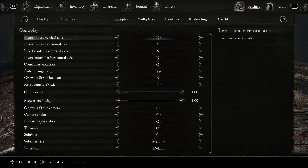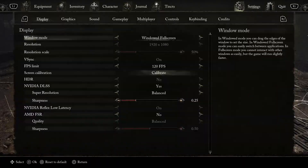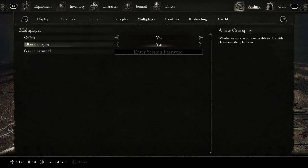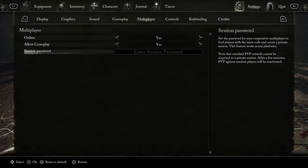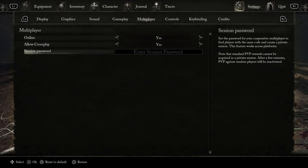Here's a setting you definitely need to have turned on if you want to be able to play with other people. Pull up your settings, go over to settings on the far right, go into multiplayer, and make sure 'online' is on. Then 'allow crossplay' — obviously if you want to play crossplay, PC to Xbox or PC to PS5 or vice versa. You can also put in a session password, so if you want to play online and you don't want to be invaded in PvP, I suggest putting in something people won't know about and then you won't get invaded.